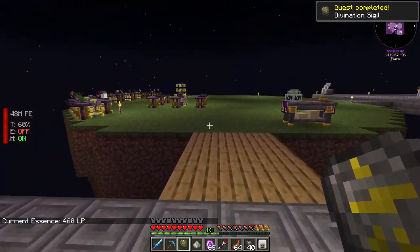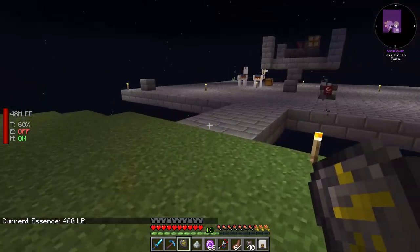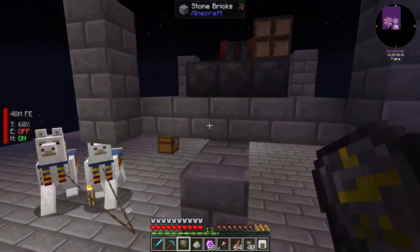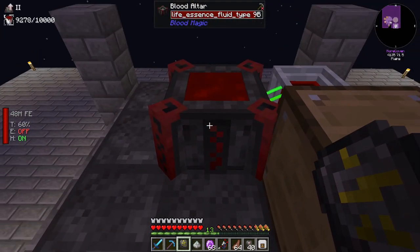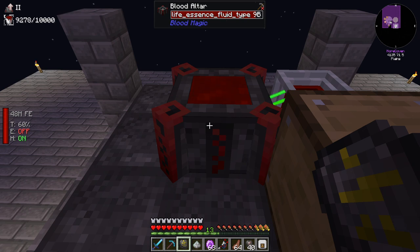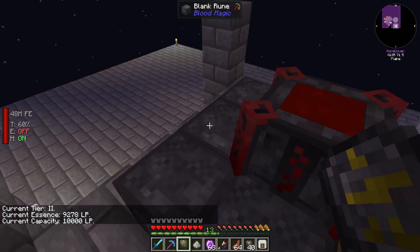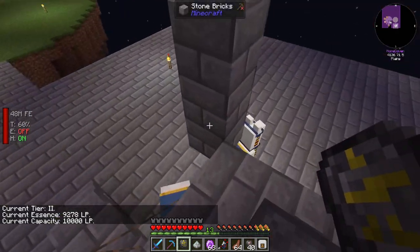It shows that we currently have 462 life points in our network. Not bad — not good, but not bad. And it will also show us exactly how much blood is in our blood pool to the left up there, as well as what tier it is. So it even shows the max capacity. That's one of the things I wanted.